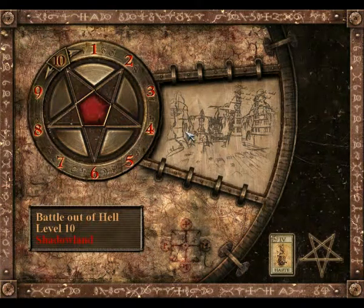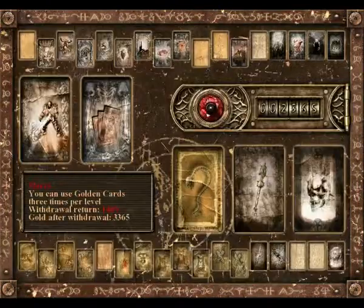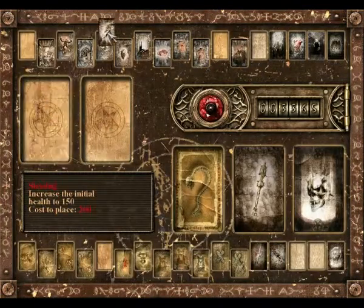This is it guys, the final level in Painkiller Battle Out of Hell, level 10, Shadowland. We're going to be fighting King Alastor — not just Alastor, King Alastor now.